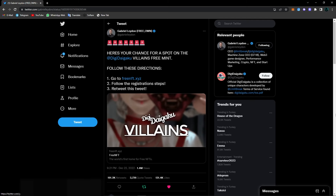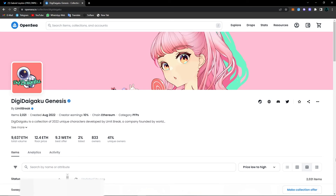Our first project is Digi Daigaku Villains. It's the second project of the Digi Daigaku collection, and as you can see the first collection — Digi Daigaku Genesis — has a 12.5 Ethereum floor price. So this can be extremely profitable for us. Now let's have a look at how we can get a whitelist.